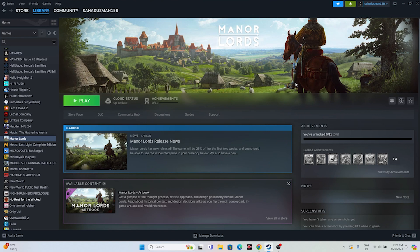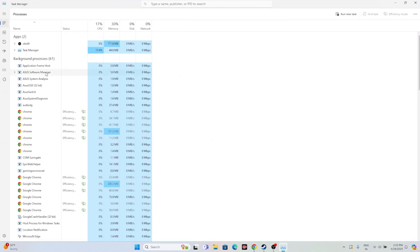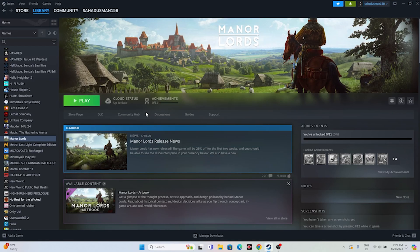The next fix is to close all overlay applications. Right-click the taskbar and open Task Manager. From here, find and end tasks for overlay applications such as RivaTuner, MSI Afterburner, and similar programs. Once all unwanted overlay apps are removed, close Task Manager and try launching the game again.